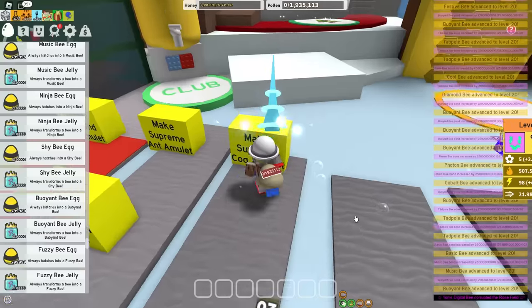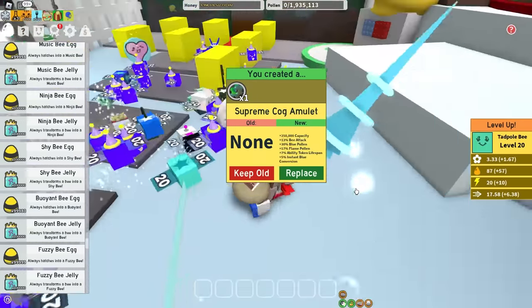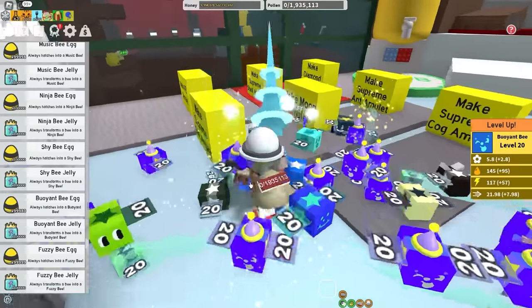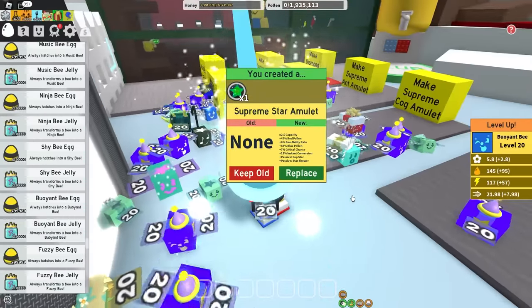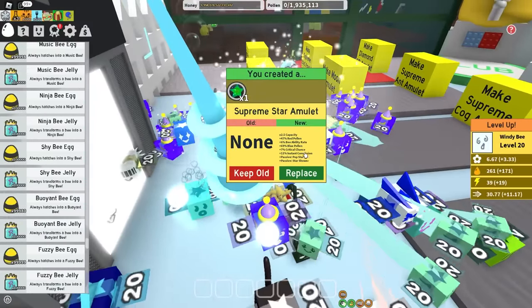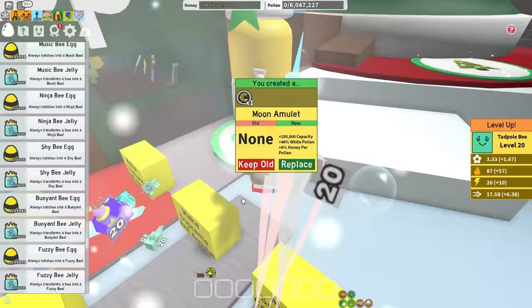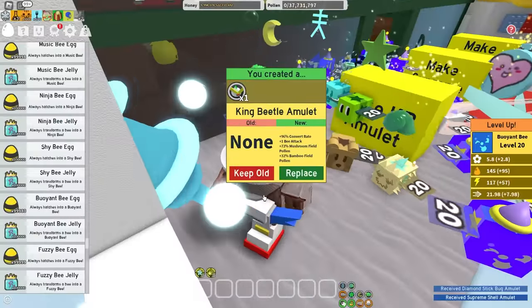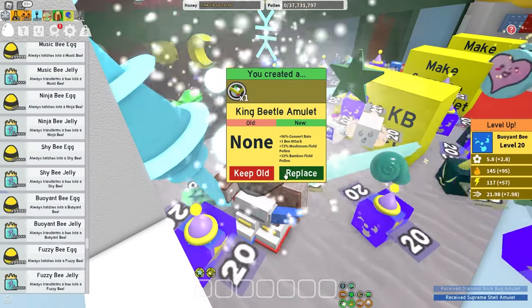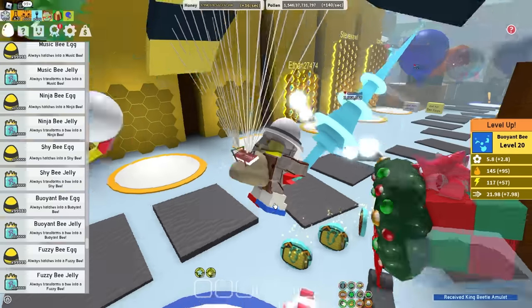So now it is time for amulets. Cog amulet, we can start with that — this is actually pretty good. The Supreme Star amulet. I need Pop Star Shower — that is what I prefer to use as a blue hive. There we go, already. It's not ideal because it has red pollen, but I'll replace for now — maybe I can get something better later. Pretty good moon amulet. Very good ant amulet. Stick bug. Shell amulet. And lastly, the King Beetle amulet — I cannot even get anything that will help me, so just replace, why not?